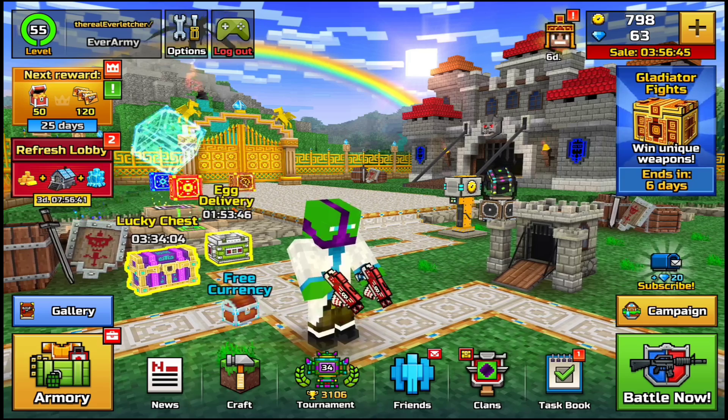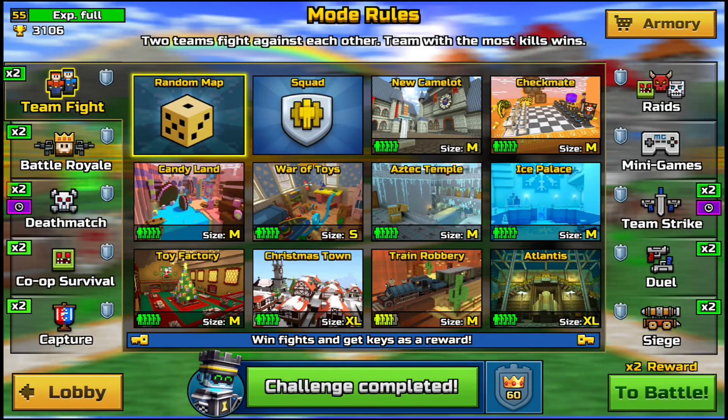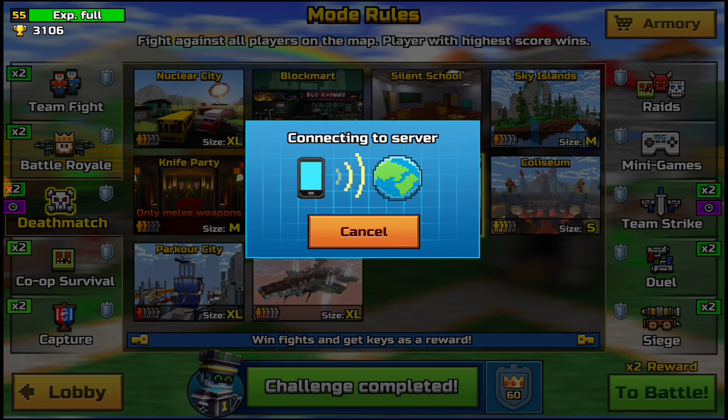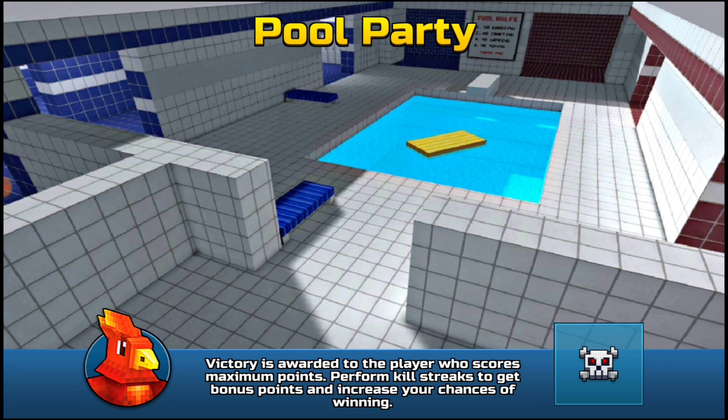Let's go click Battle and go to a deathmatch, because the contact detonator sucks in team fights - anytime you shoot and it hits your teammate it's going to blow up. So we're going to Pool Party. I'm very excited for this because I think I can get some really good gameplay, and guys, don't underestimate this weapon - it's pretty freaking good.